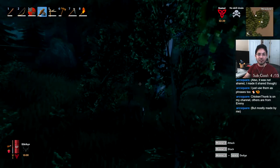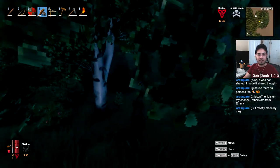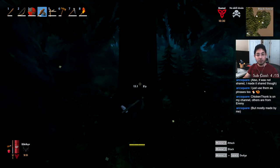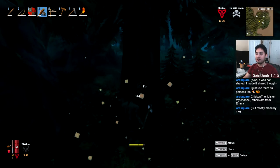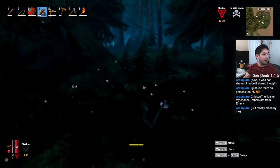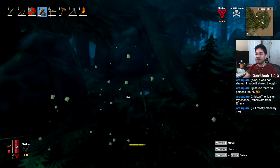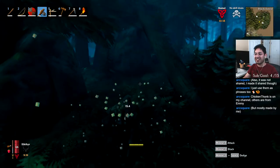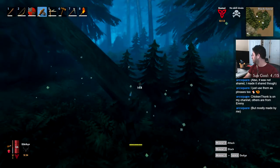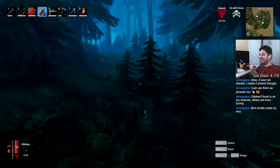Chicken Thonk — a thinking chicken — is on his channel, and others are from Emi. But most are made by you. I thought they were just emotes you found. A lot of people have their own emotes — you've gotta make them. Mine are kind of jank. I feel like a little gold cup baller man could be a cute emote — a little gold cup baller man. I like how he sits.